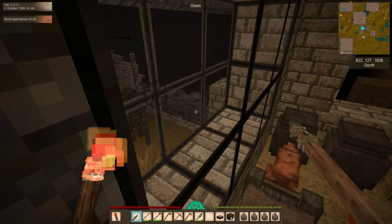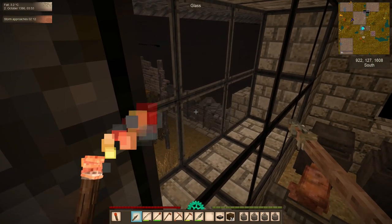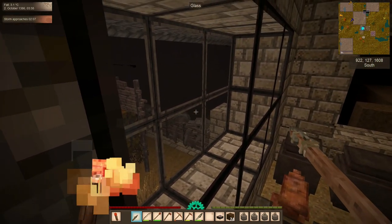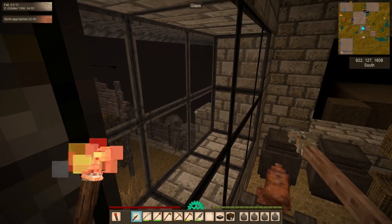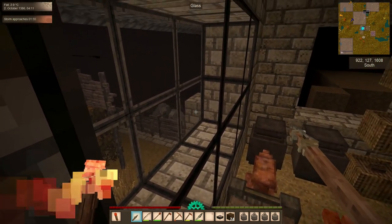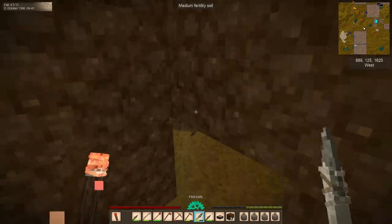The game seems to be making a liar of me — we have a temporal storm warning. This is the first medium temporal storm I've mentioned but actually the second one of the world. I'm going to hang out in our little hidey hole and let the storm blow over. Well, that was about as lame of a temporal storm as you can get, so let's clean up and get back on topic.